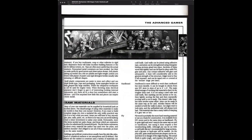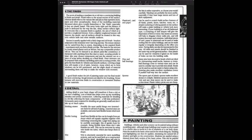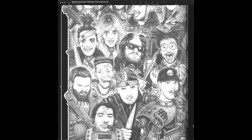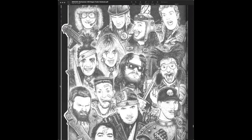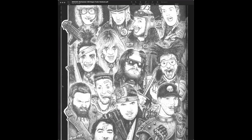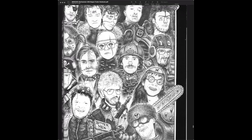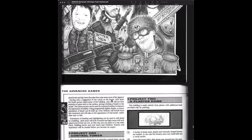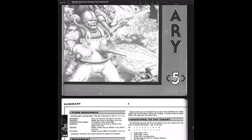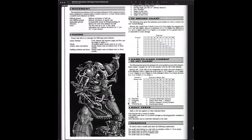I think I still have the old original Eldar as well, and some of the original Harlequins. Here's the original crew — illustrations of the staff, writers, and illustrators for this game. Then it looks like they've added a summary — the cheat sheets — at the end.